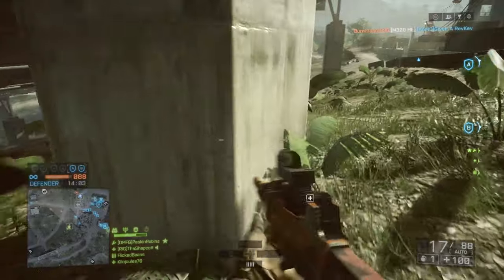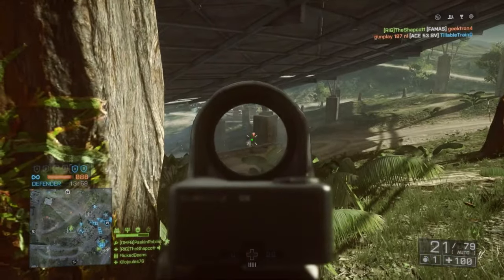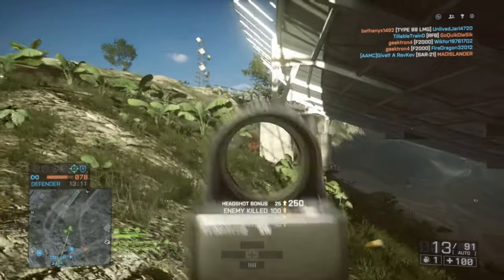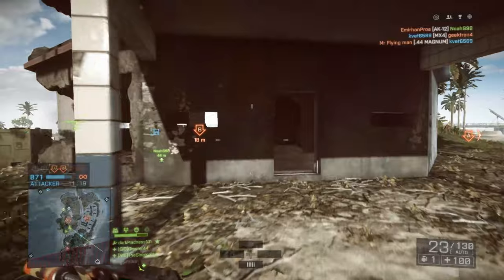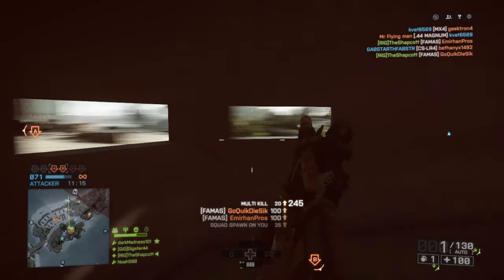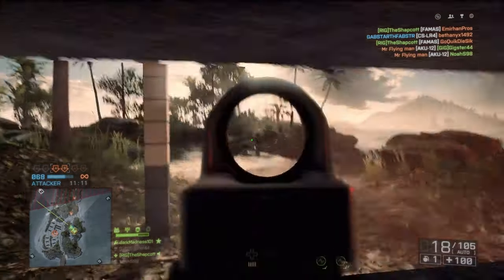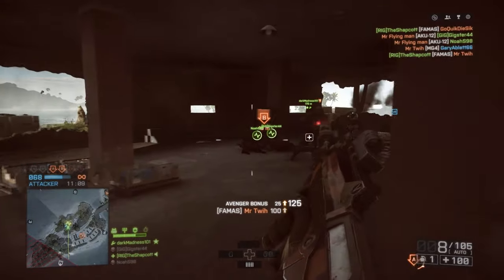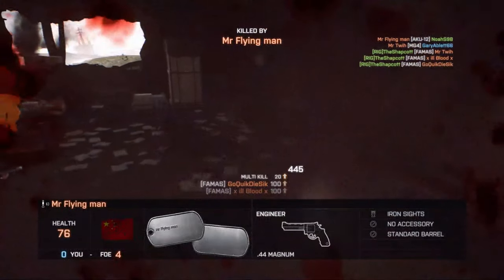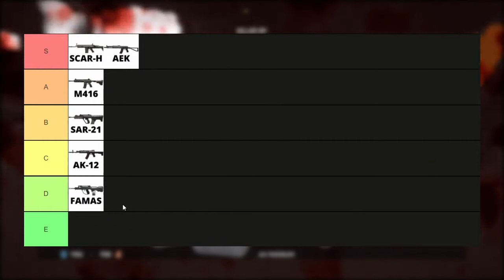It's the AEK's younger brother, the FAMAS. This gun is just living in the AEK's shadow. Yes, it has a slightly higher fire rate, but there are a few more issues. You only get 25 bullets in the mag and it has a painfully slow reload time. There's simply no point to picking this over the AEK. D tier.